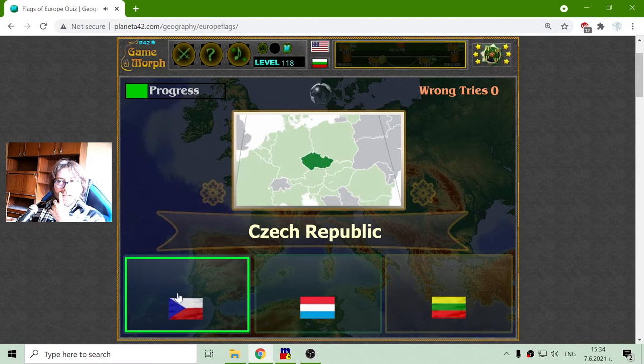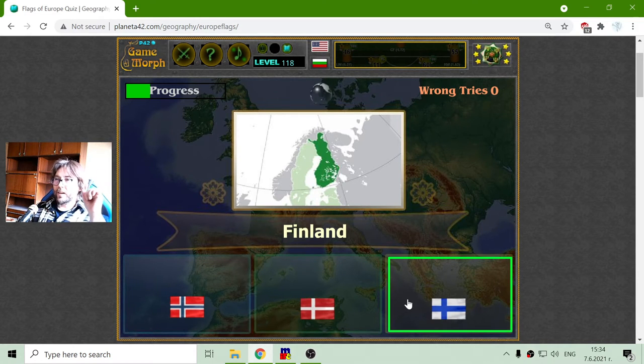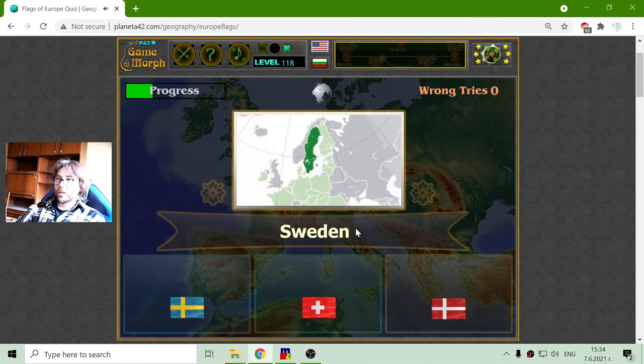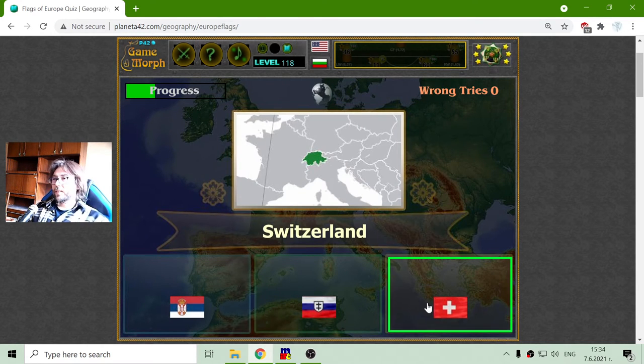The Flag of Czech Republic is one. The Scandinavian countries have these Flags with crosses — not symmetrical crosses. Finland is White with a Blue cross. Sweden is Blue with a Yellow cross.